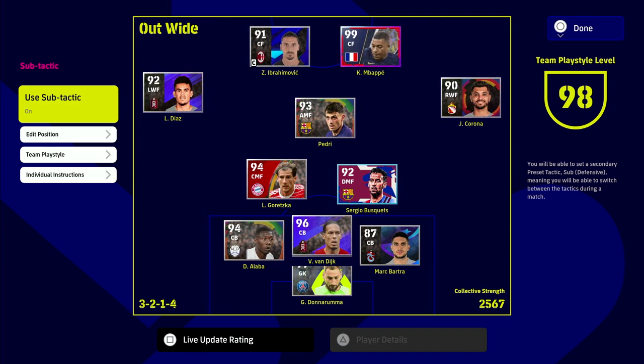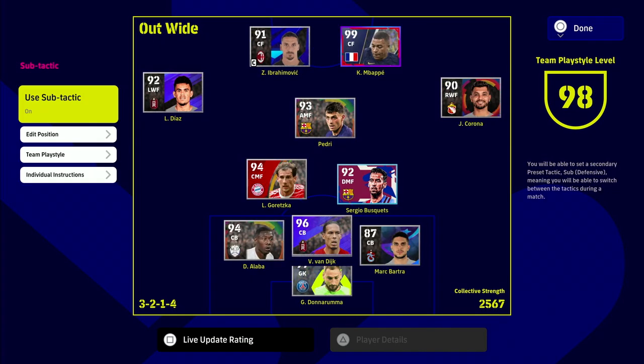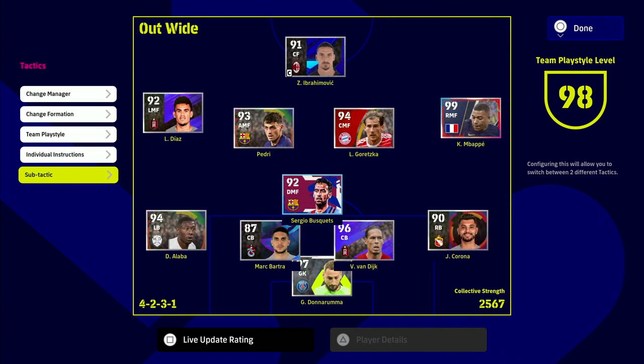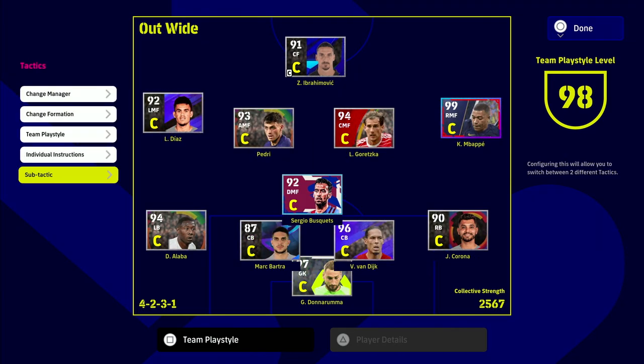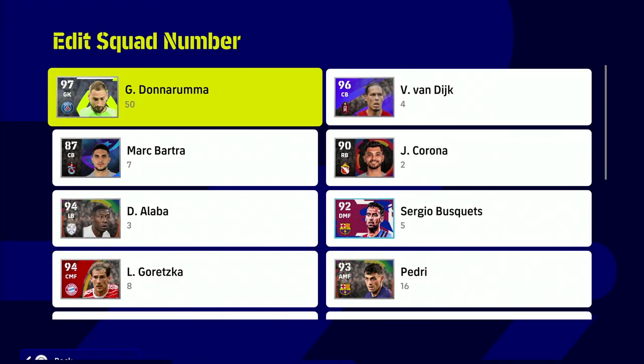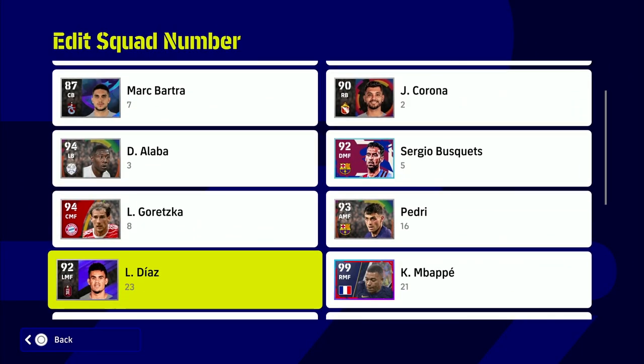With our sub tactic, we're switching to a 3-2-1-4. The idea is that when you're playing a match and you go a goal ahead, you can go defensive, or if your opponent is man-marking your striker you can switch him to a left winger and move your left winger over to the right. There's a lot of variation - you can do it defensively, attacking, to hold a lead, put three or five at the back. Just hold down on the d-pad in game, and to go back to your default hold down on the d-pad again. A little icon will pop up at the bottom of the screen, and it's a really nice thing to have in your arsenal.